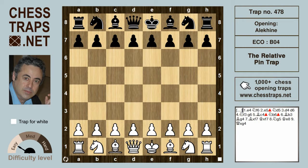Hi there, this is the extremely simple novice level trap called the relative pin trap in the Alekhine Defense. After e4, black tries the Alekhine Defense — a hyper modern approach immediately hitting the pawn on e4, but inviting the pawn to come forward.